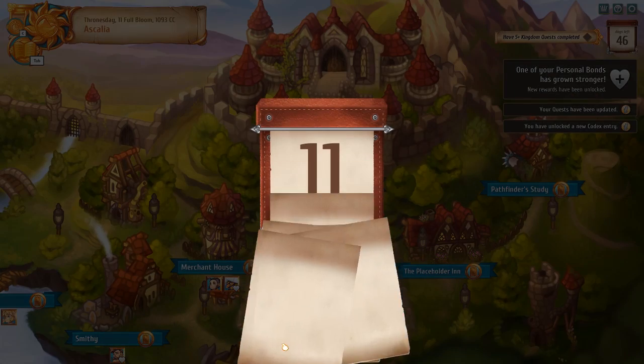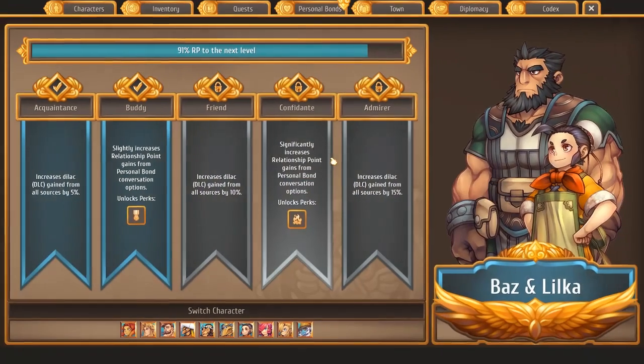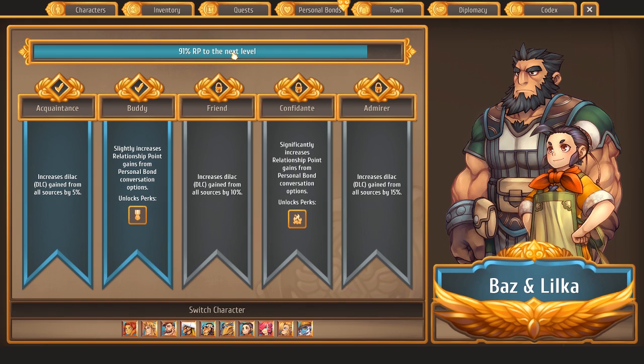The other ones would have just been, like, 'oh, you guys were ruthless' or 'that's effective,' and he'd be like, 'whoa, you're cold-hearted and callous.' So now, slightly increases relationship point gains from personal bond conversation options.